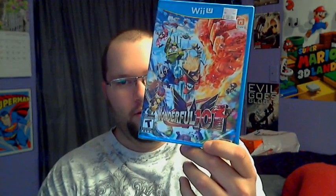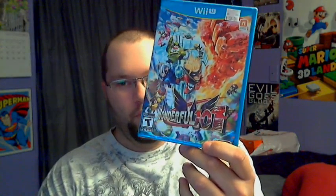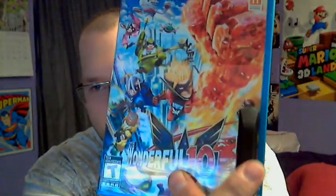Alright, this time we're going to unbox The Wonderful 101. As you can see, there's not 101 of them on the screen or the cover. Look at the colors — there's red, yellow, blue, green, pink, white, and black, all the way over here. They're basically Power Rangers.